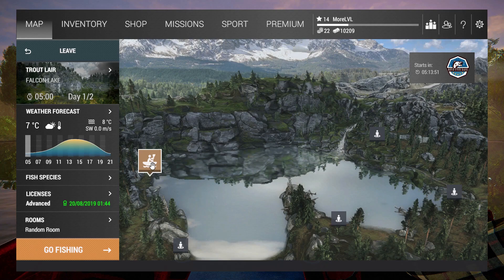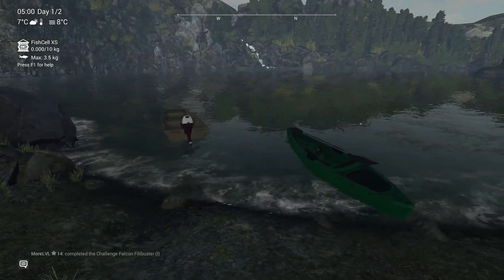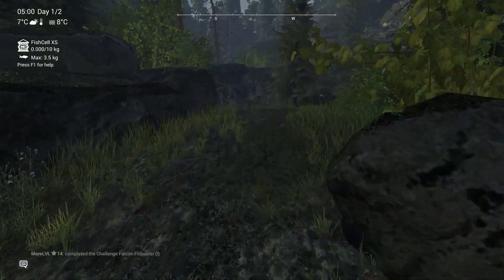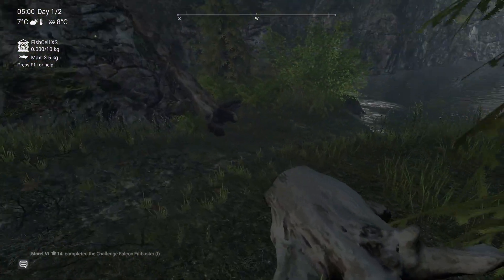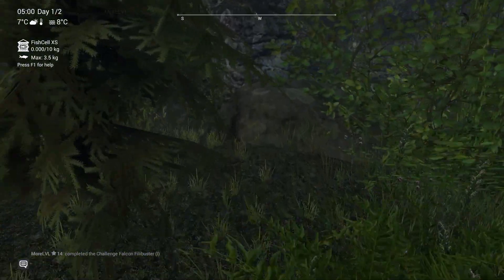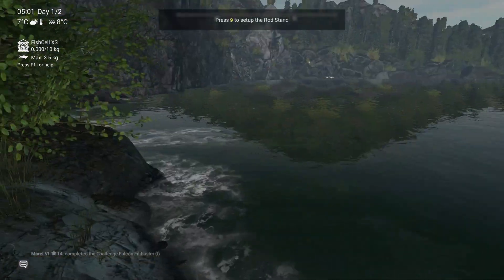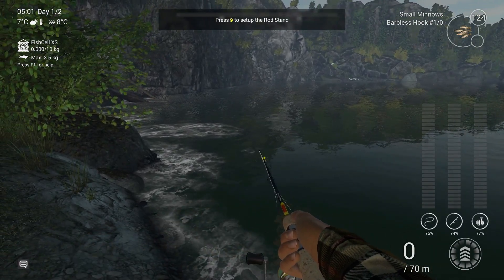For the Oregon Red Band I want to go to the spot where I can catch uniques with better gear, but for now I'm gonna stick with commons and some trophies. I'm gonna walk up that little hill and go to the very far left of the map, then set down my rod stand.